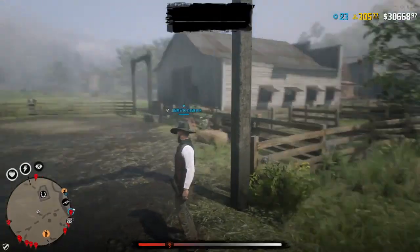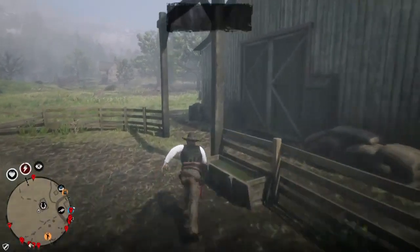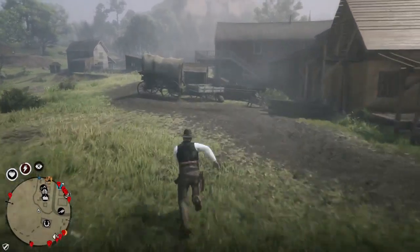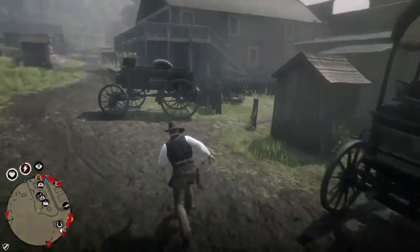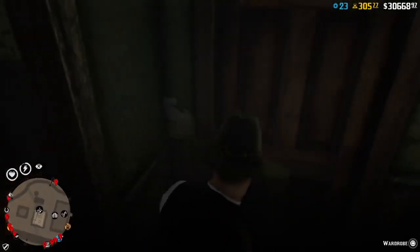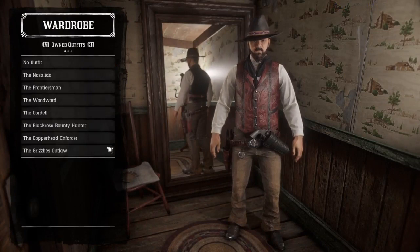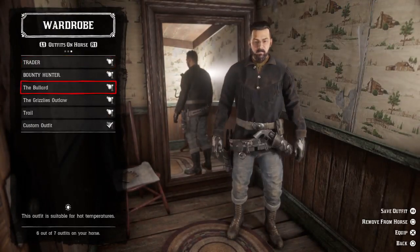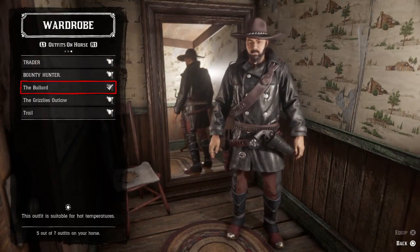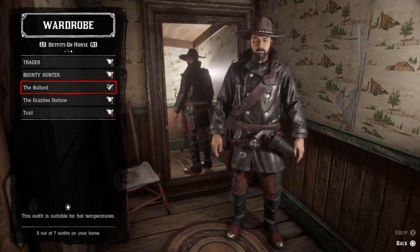I just spawned and the outfit is still the same. Call your horse, go to the wardrobe. Go to outfits, go to the ones stored in your horse, and re-equip the same outfit you want to glitch. Then go and change the buckle again.